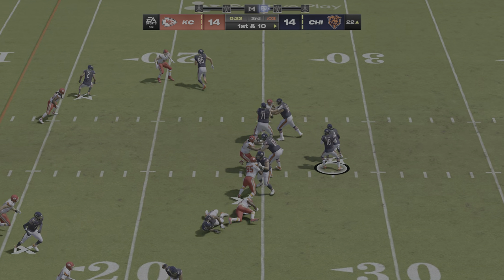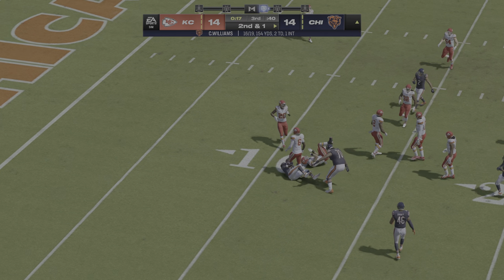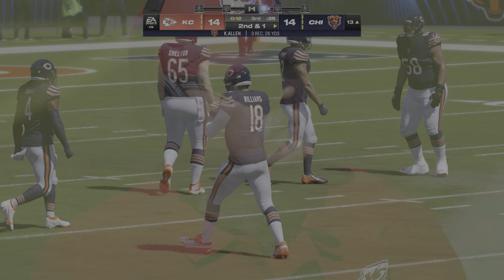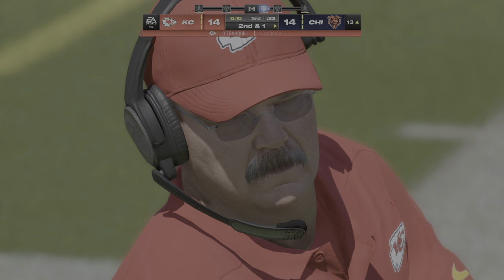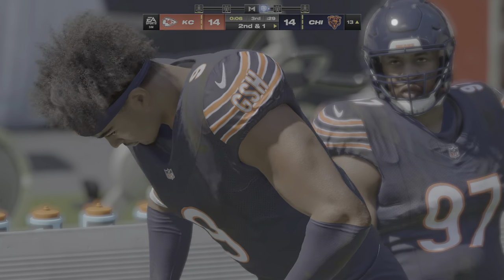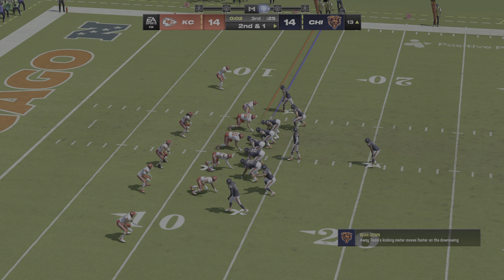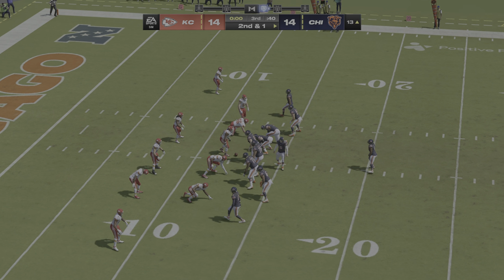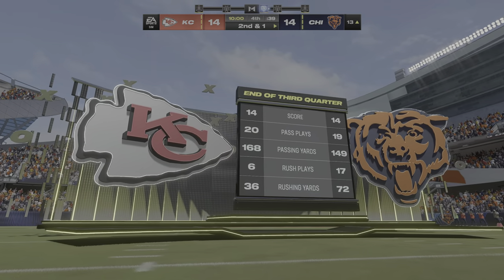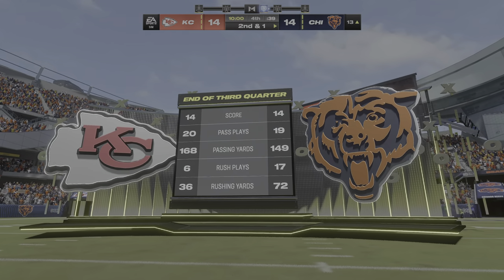On first and ten, Williams throws left side — complete to Keenan Allen. And he's going to get a solid gain of nine before being brought down, second and right at a yard. And they're not going to get to the line to run another play, so we will switch ends as the third quarter has come to a close. We'll return with more after this break — you're watching the NFL on EA Sports.